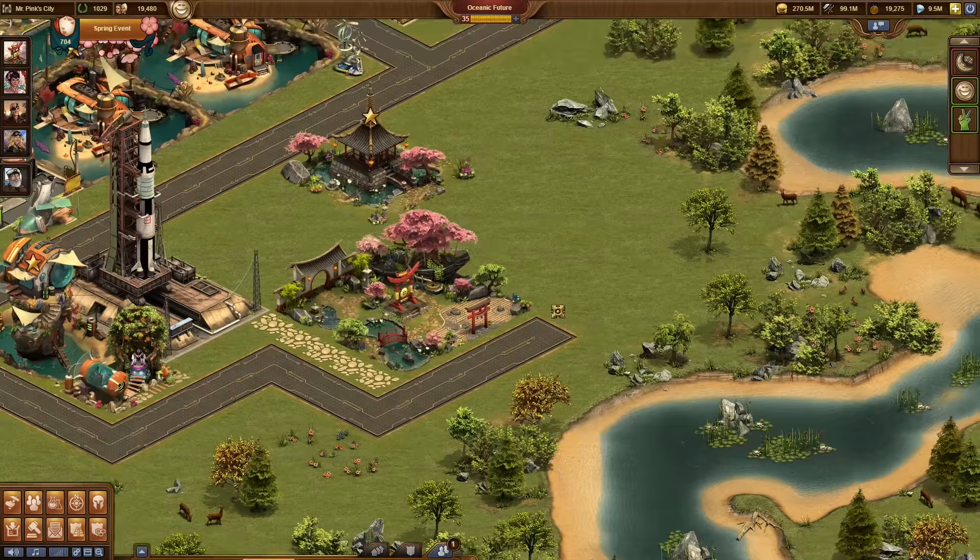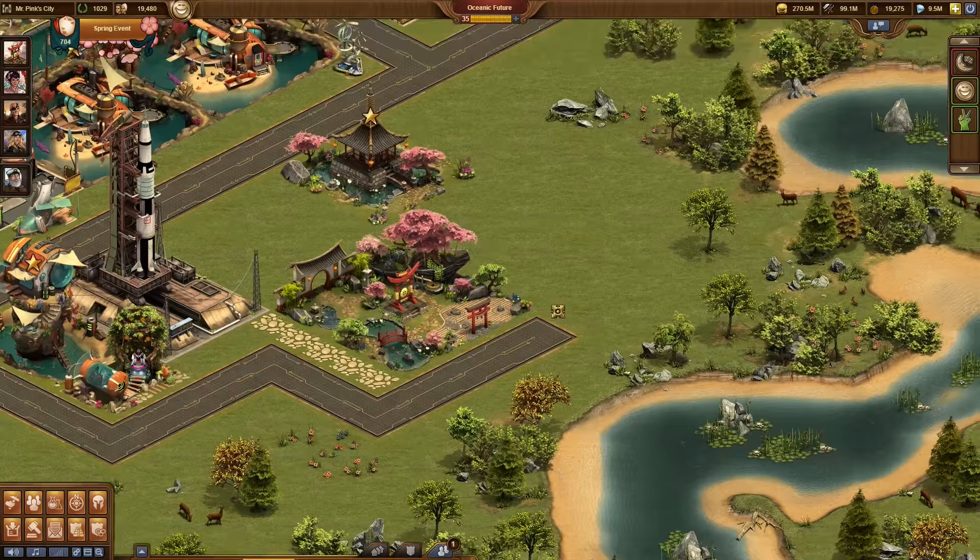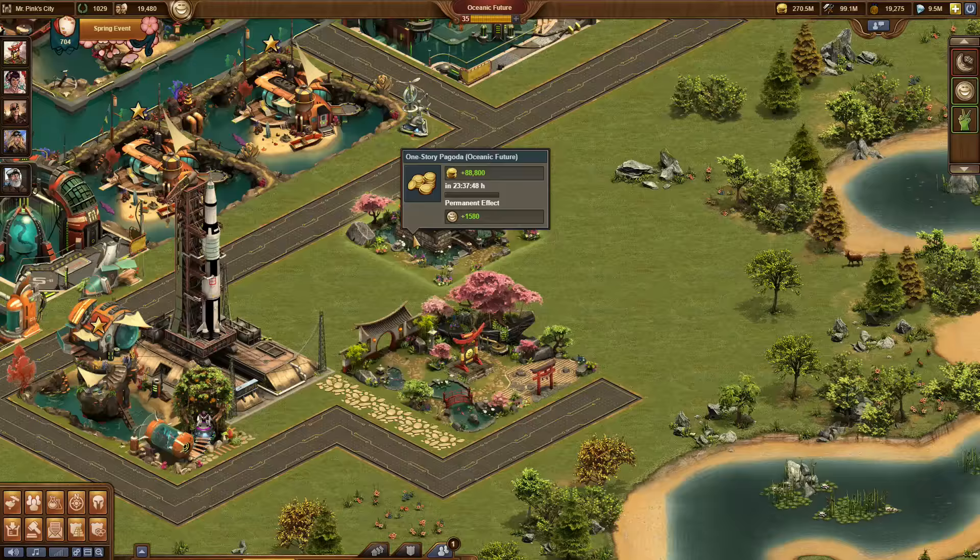We never had this mechanic in Forge before, so we are looking forward to you collecting and puzzling these buildings in your city. You can win some of them in the event questline, and they will occur in the daily specials and grand prizes as well.